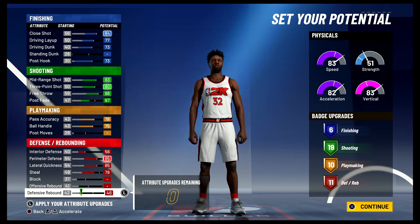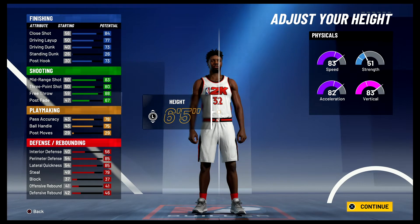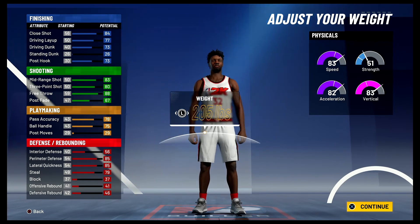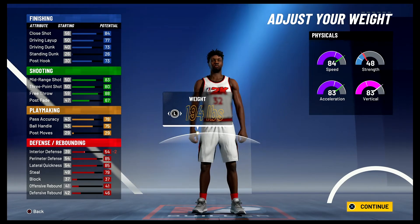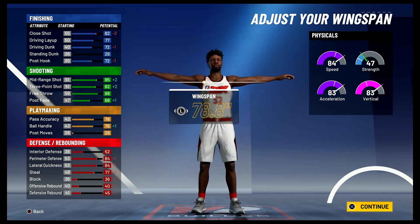Body shape doesn't really matter — I'm just going to go with defined. Height is going to be 6'5". For the weight, we're going to go with 185 pounds, which was his actual weight. And for the wingspan, we're going to go with 78.8 inches.